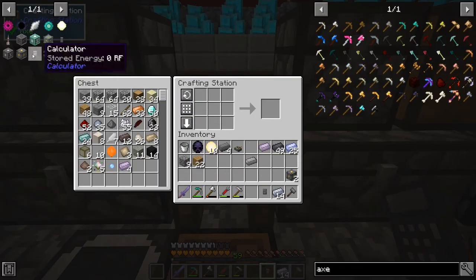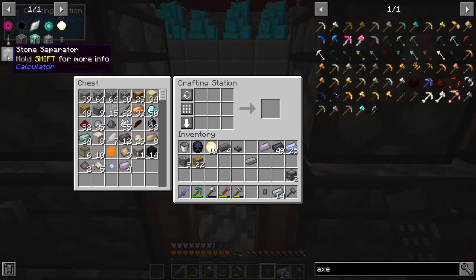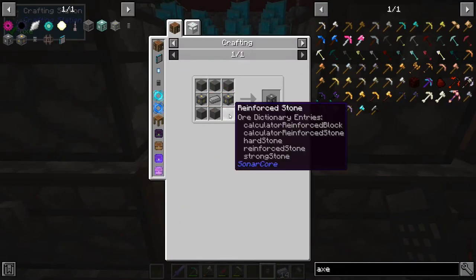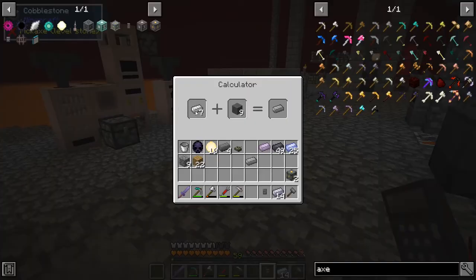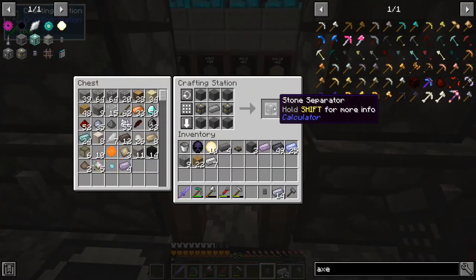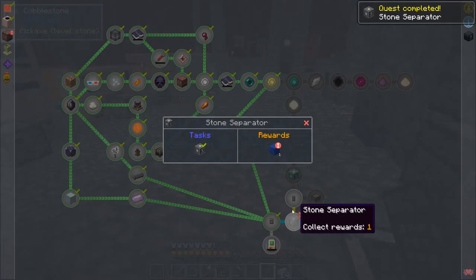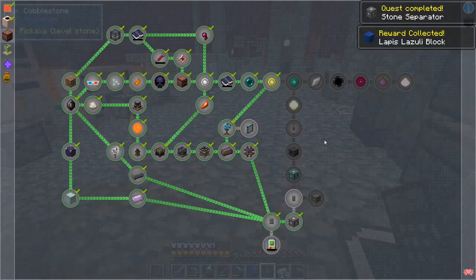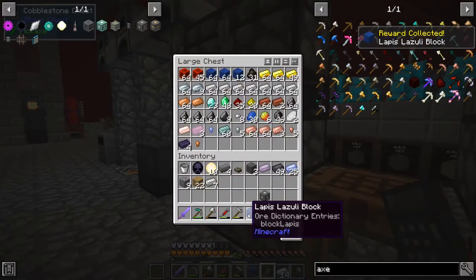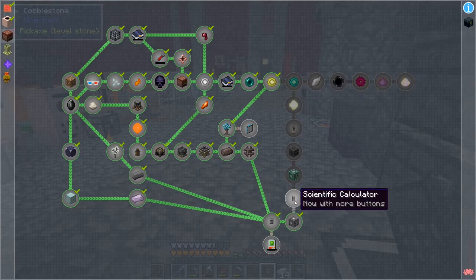Now let's do the stone separator. Let's claim that as well — we'll get lapis, not that I need any more lapis. What else? Now the scientific calculator — so that's going to be enriched gold ingots. Let me show you that one actually. Enriched gold ingots is gold if I recall.